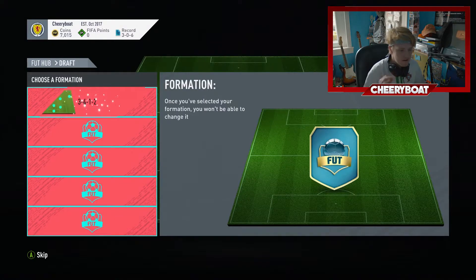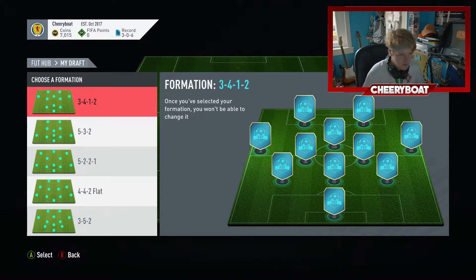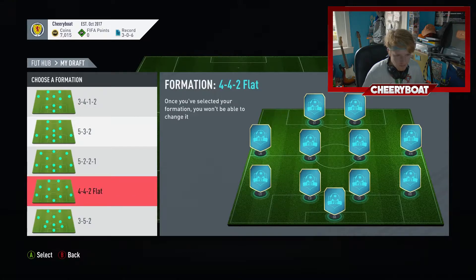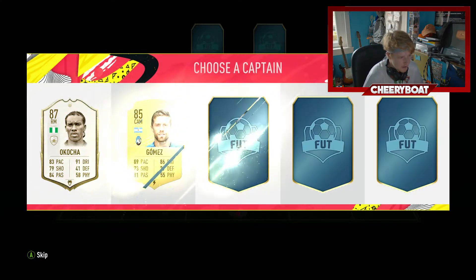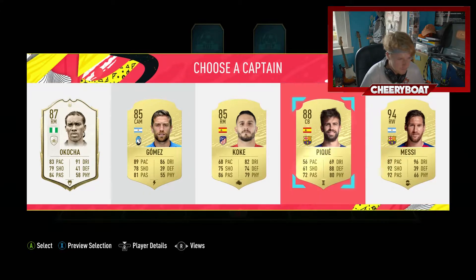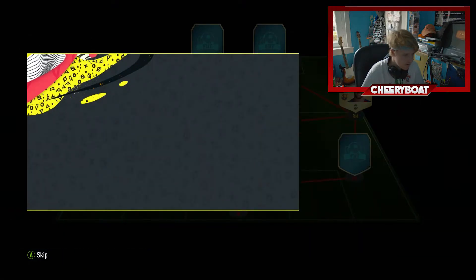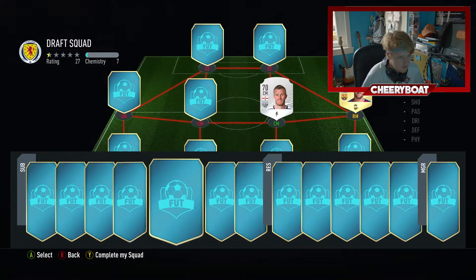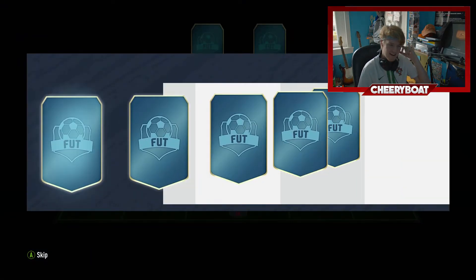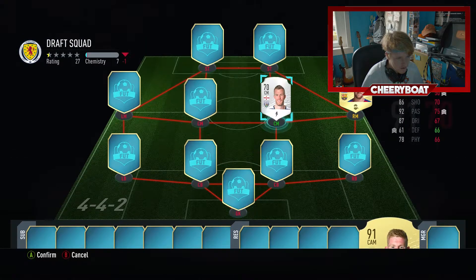Let's just pretend that didn't happen and try again. I'm actually tempted to pick a formation that will benefit me playing rather than one that benefits the draft. To be honest these are all terrible anyway, so let's just go for classic 4-4-2 flat and see what we get. Good start - we go Messi for ratings, but I do want to get some icons this time. Let's forget the bench deal and get straight into the squad. Bale! De Bruyne! Right, we're sorted.